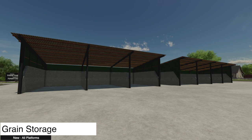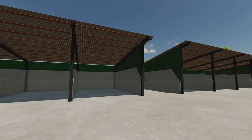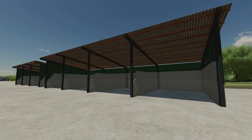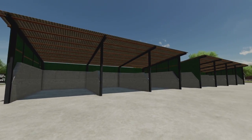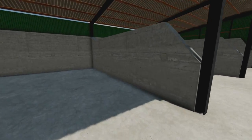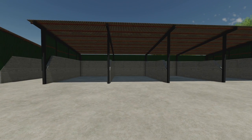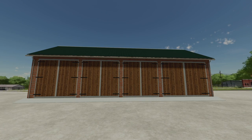Next is the grain storage mod. We have two versions: a triple bay and a quadruple bay. These remind me of the original sheds from Green River back in Farming Simulator 17. You can put vehicles in here, or use it for crops since the sides have collisions. For something smaller, there's also the small garage from ICA — a four bay small garage with doors that open halfway without colliding.